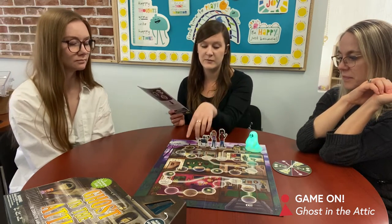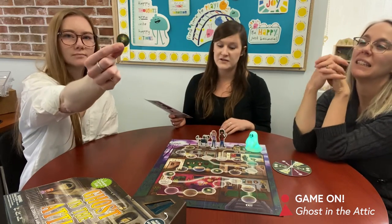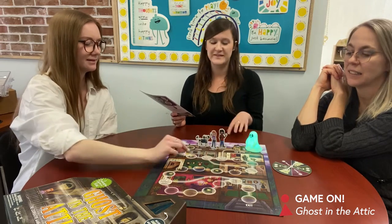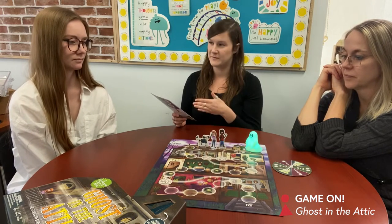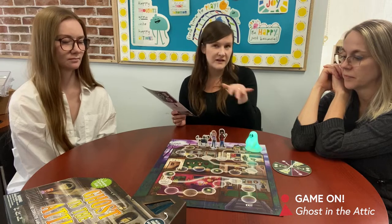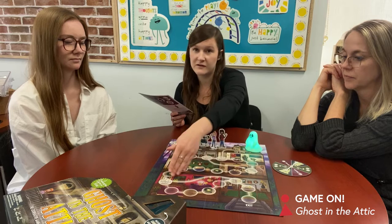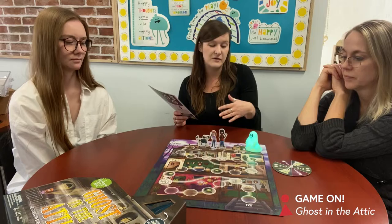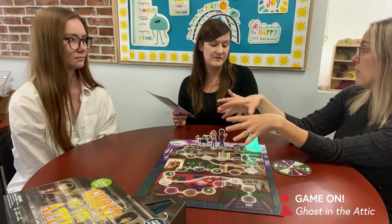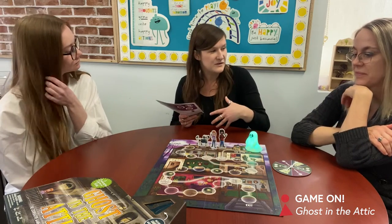Characters can move and as they move, you'll see a little camera flash token. The camera you can use when the ghost is catching up to you — you can flash it, scare it away, and it'll move back a space. So you want to use those selectively and collect them as you go. There are also little secret passages that go throughout the board. As you land on a secret passage you must go through, but you should selectively choose whether to use them or not.